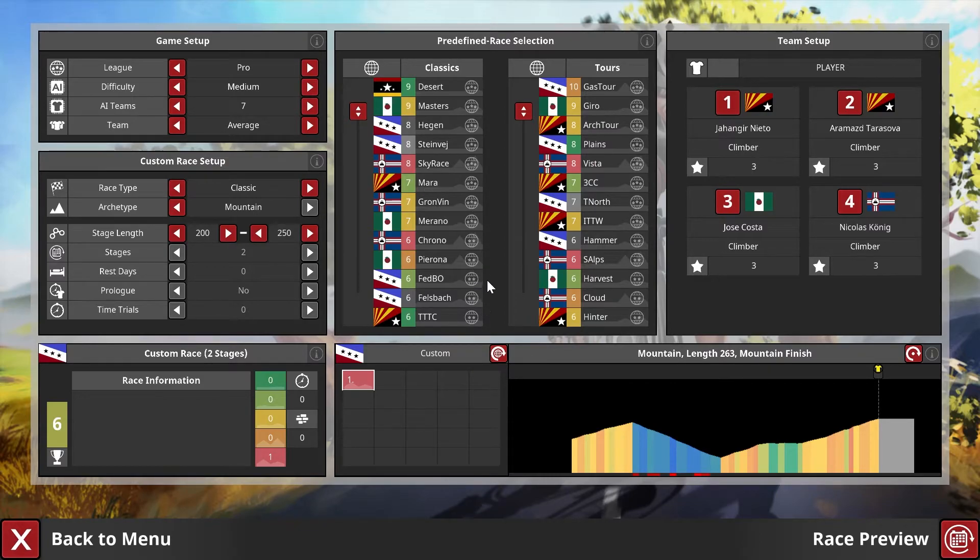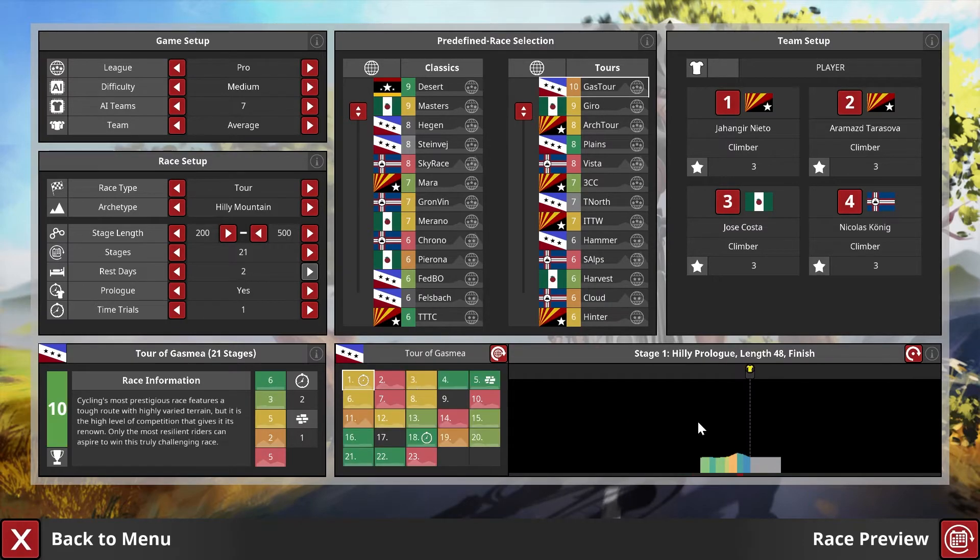Now let's go into tours — how do tours work? They are a collection of stages. For instance, if we generate the Tour of Gasmere, we have 21 stages on 23 days — that will have to change as it's not counting rest days but just leaving them empty. We start with a prologue, 48 nodes — that's a smallish time trial — and another very short time trial. What we have is a collection of stages generated as part of the archetype of the Tour of Gasmere.